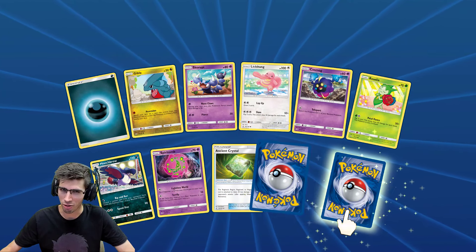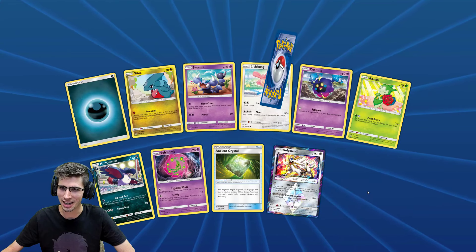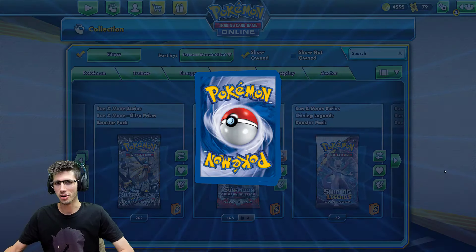Alrighty, so we have a reverse holo — a Prism actually. There we go, the Solgaleo Prism. Not too bad, not too bad. Leading into a Drapion — regular rare, 130 HP with Dangerous Stinger.